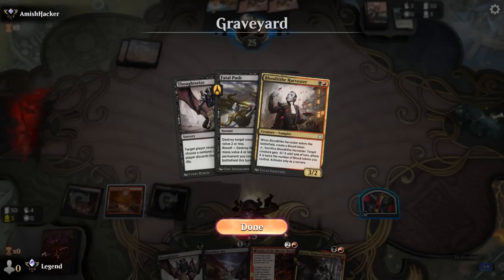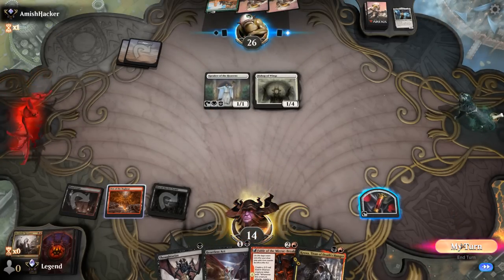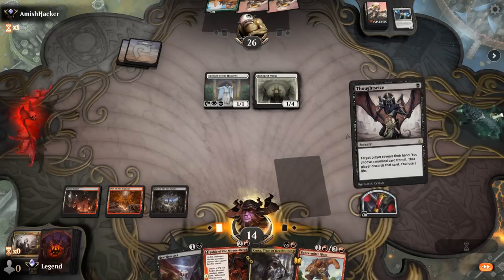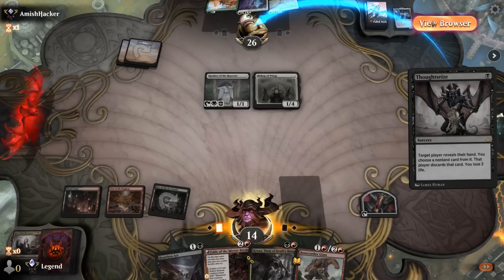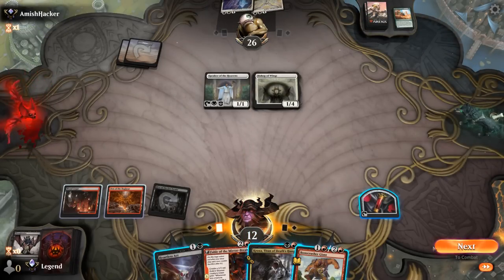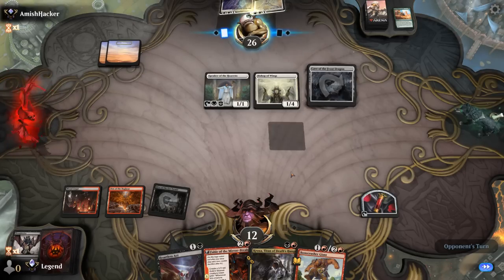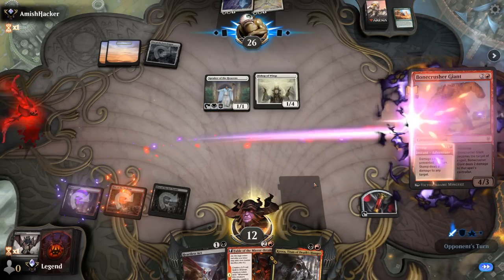Do we want to activate our Blood token? We could put Kroxa in the graveyard, although I think I'm happy enough casting it. Stomp's not bad either — alright, we'll stomp Speaker. Then we can have a look with Thoughtseize first. Opponent is holding Skyclave, which we don't really care about. Resplendent Angel is a little scarier, although we can still kill it with Heartless Act, especially if we stomp Speaker of the Heavens. We'll still take Collected Company as the biggest long-term problem, and then pass it back — kill Speaker before they get to gain one more life.